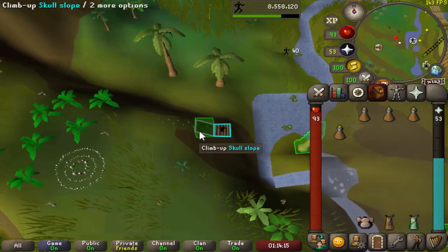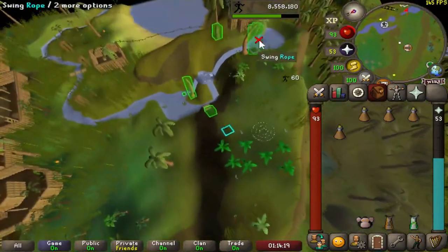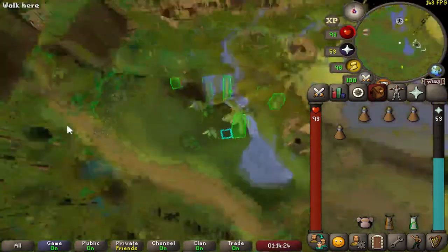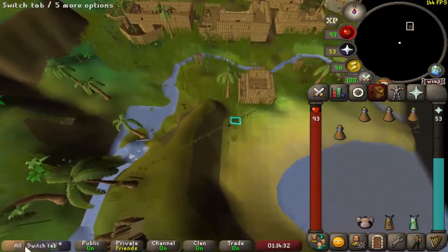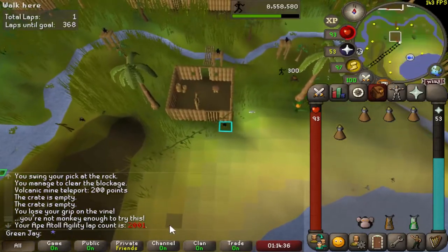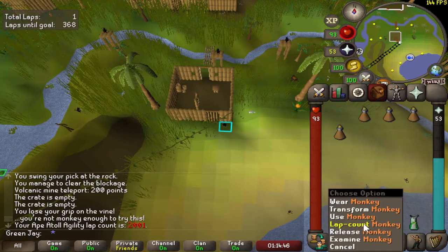Failing obstacles can be a little frustrating, so if you do not have 75 Agility, I would recommend that you bring some food along with some Staminas. Go ahead and work your way through the course, jump across the rope, climb down the Tropical Tree. If you've got your chat open, it will tell you how many laps you've completed. You can also check your laps on your monkey by right-clicking.